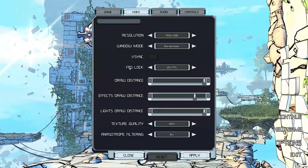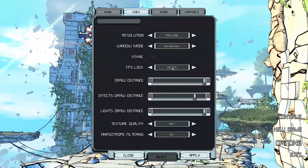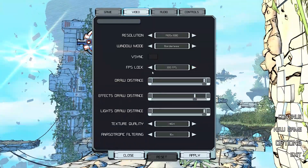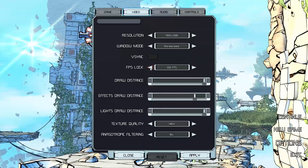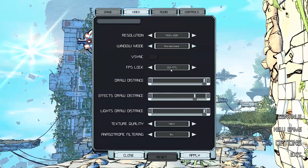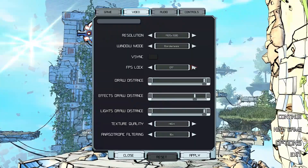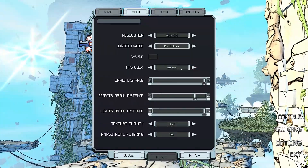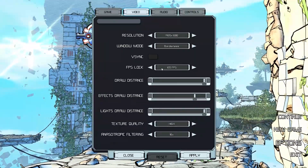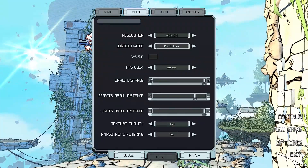V-Sync is pretty standard. There's also an FPS lock — you can adjust it all the way up to 300 FPS if you wanted, though chances are you'll get massive tearing unless you have some magical monitor. You can also turn the FPS lock right off. I'll be honest, I don't know the exact difference between FPS lock and V-Sync, but it's nice to have both options.